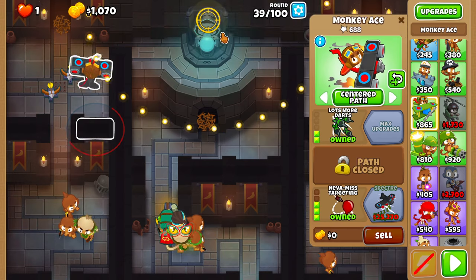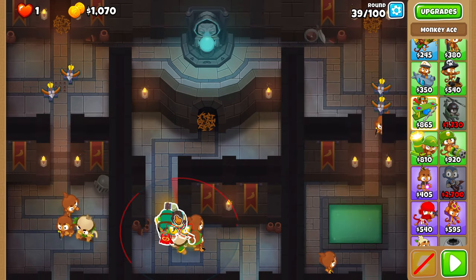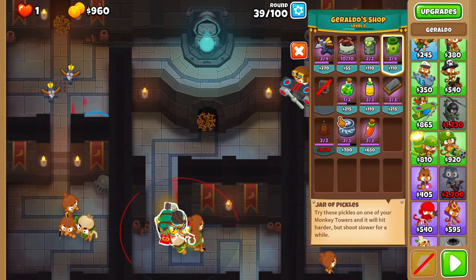On round 40, place the ace as high up as possible and give him a jar of pickles. And place a blade trap near the track exit.